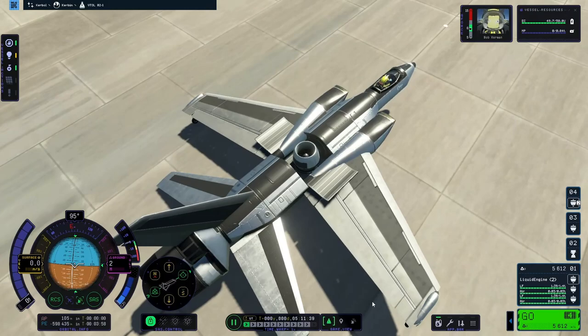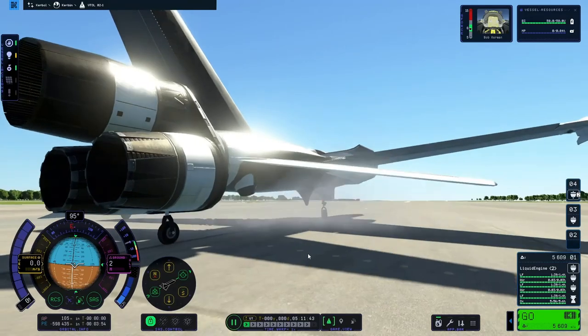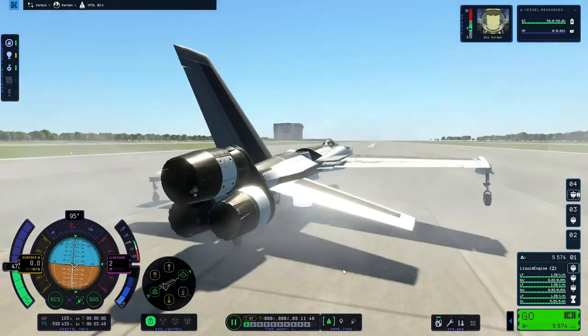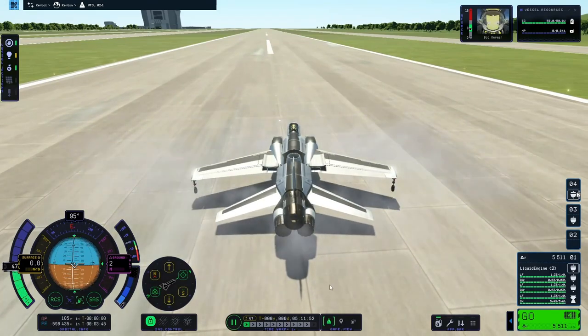I open the door for the lifting fan, F-35 style, and fire up the engines. The rear lifting engines just fire at a hundred percent all the time, and then that front lifting one, which is an aero spike, I throttle in order to control the pitch of the aircraft.